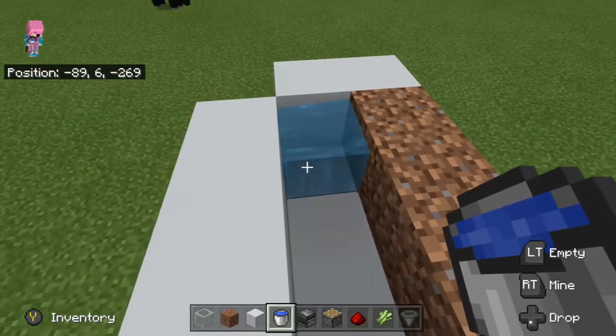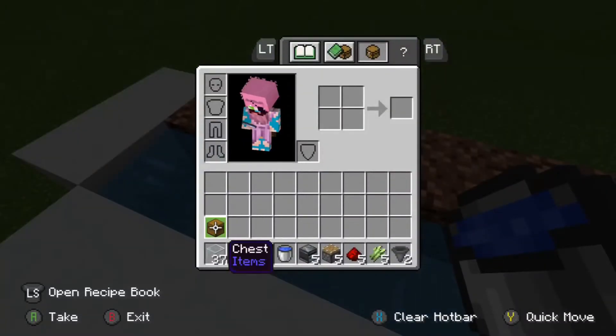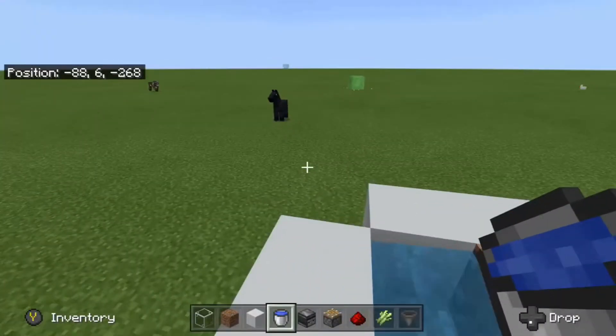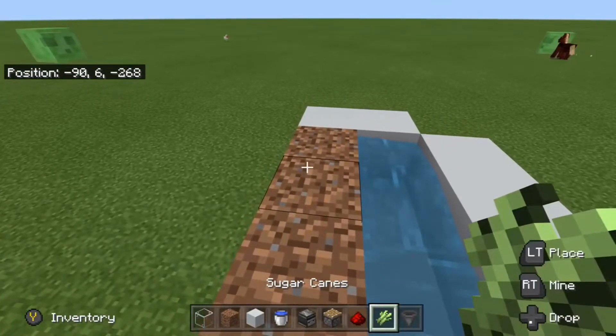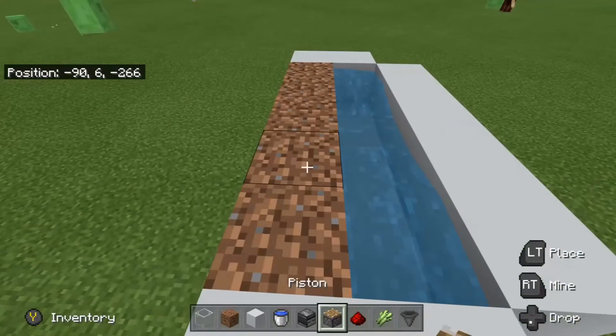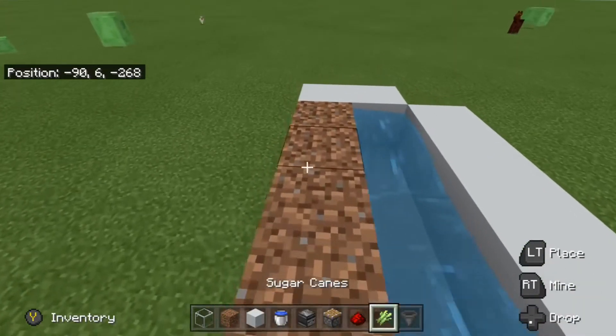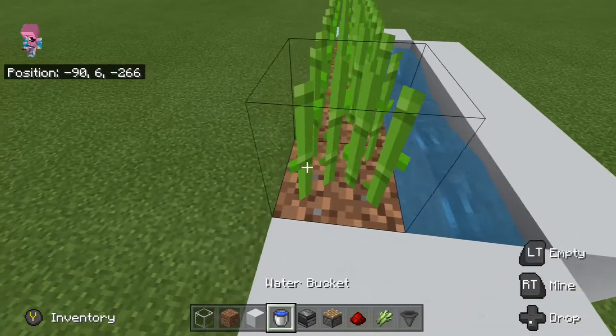And you're gonna wanna place water there, and water there. You need two water buckets, but you're most likely to have a water source near you. You can plant the sugar cane now or later, but I'm just gonna plant it now — it'll probably annoy me later, but I'm gonna go with it.